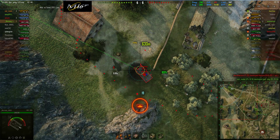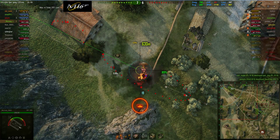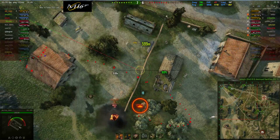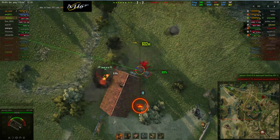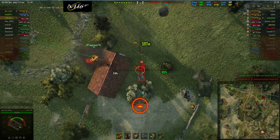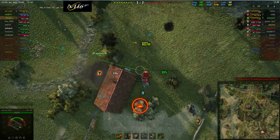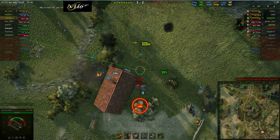Someone else hits the KV-1 and hopefully someone finishes him off soon. They're back ahead at 7-6 so the game's looking pretty good, but looking at the lineup of tanks that are left the enemy have some pretty good high tier mediums still running around, while most of Mustang's tanks are light tanks at lower tier 4.